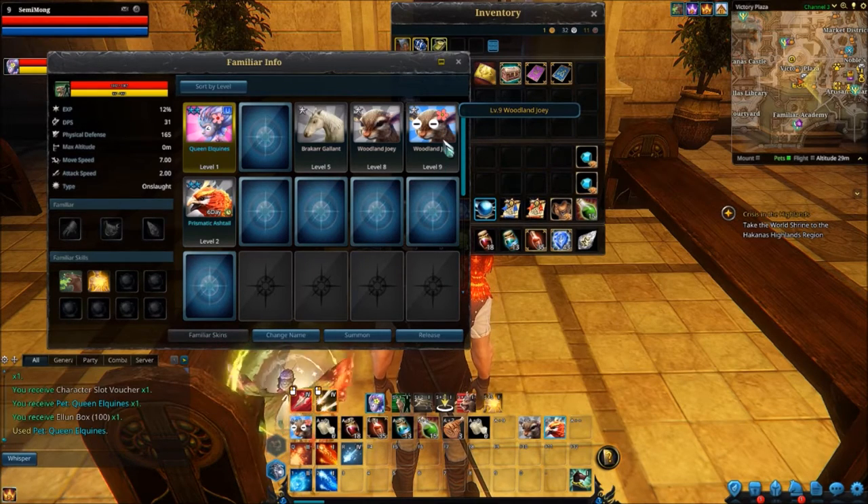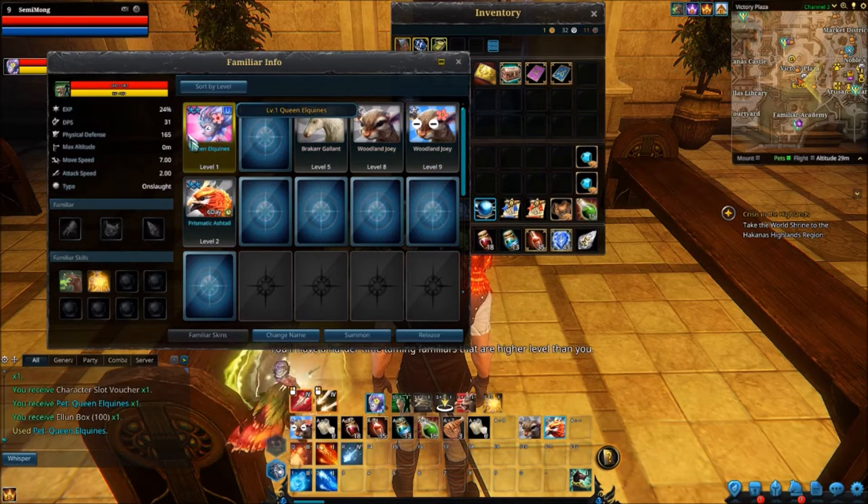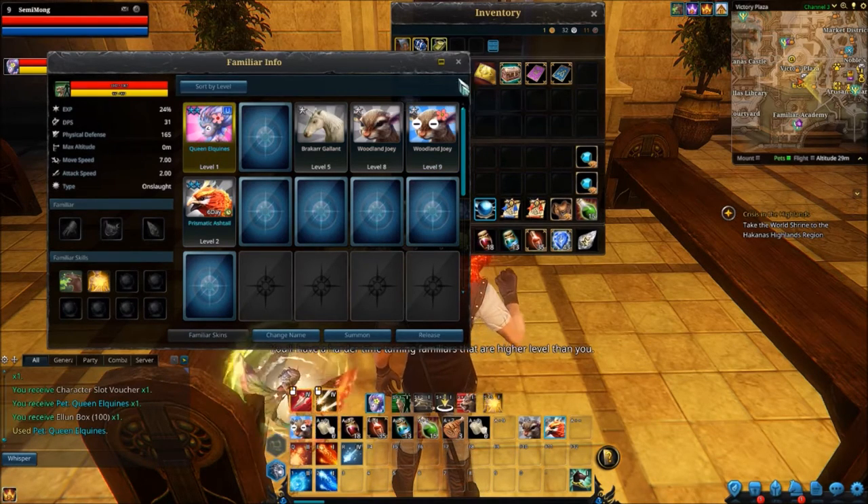She'll probably go alongside my Woodland Joey. If you compare her to my Woodland Joey, Woodland Joey's got more attack but a little bit less defence. She's a healing type as well. Two stars, guys — that means she's a little bit rarer than the other ones.